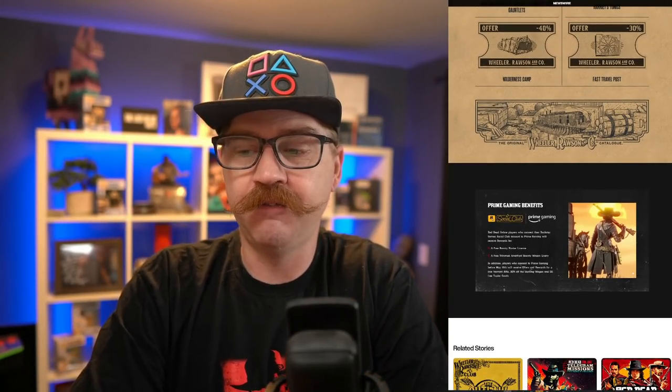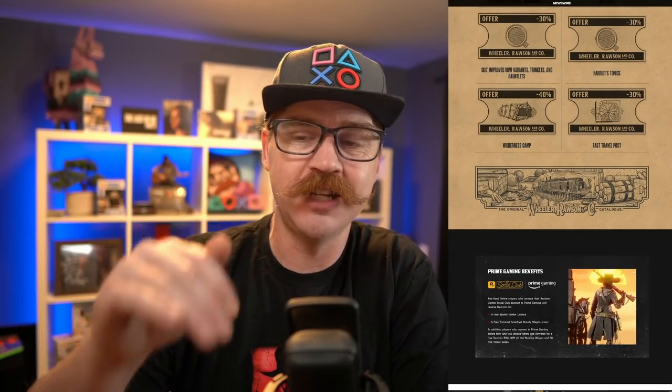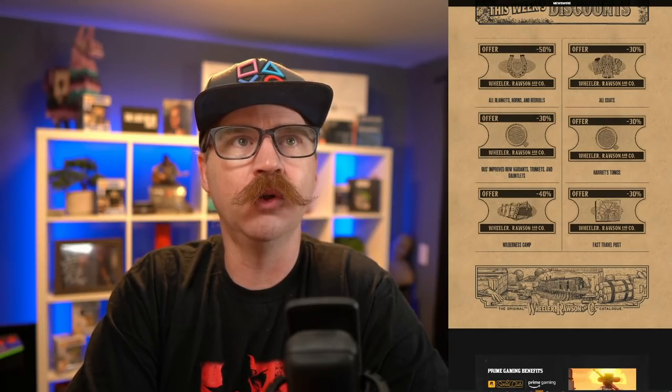That's it for this week. It is May, and I was figuring we're probably going to go through a kind of slow month. Usually the Outlaw Passes kind of end on a downward note. We only have three more drip feed weeks left before June 1st. Will we get something new on June 1st? That's the big thing. We talked about the possibility of Outlaw Pass number six, what could be in that, and what we all want — go check out yesterday's video and let me know in the comments.